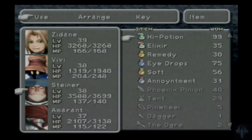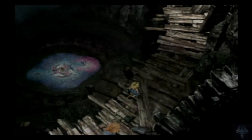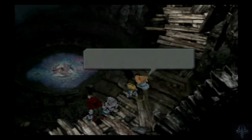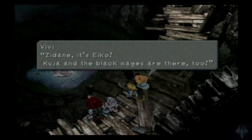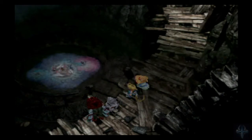We're out of regular potions — that's fine. That should be enough. So now we can leave here and we get to go all the way down, and down some more, and down even more. Look! Kuja and the Black Mages are there.